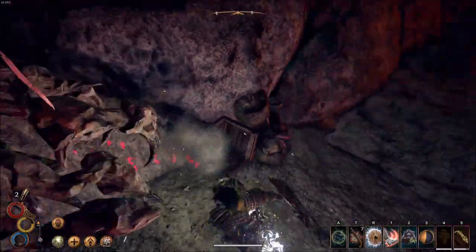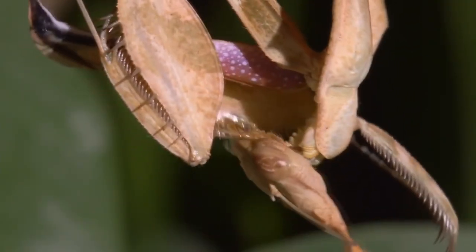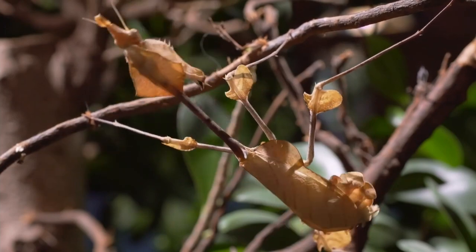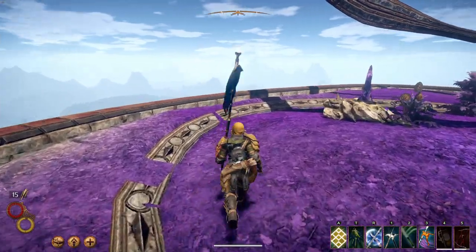Mantises are ambush predators that strike very fast, but for that they need the prey to get close. Considering the size of rock mantises, the rock disguise might have been the only logical option, even if a log might also have been a possibility.